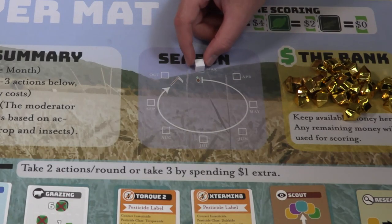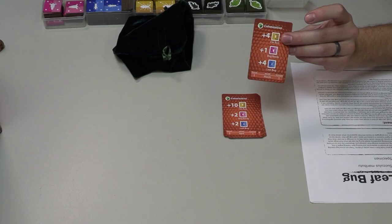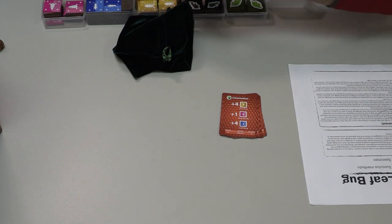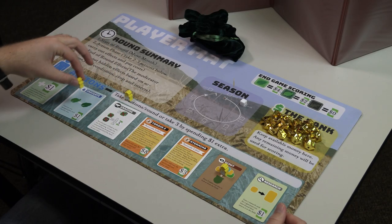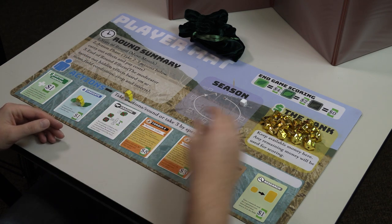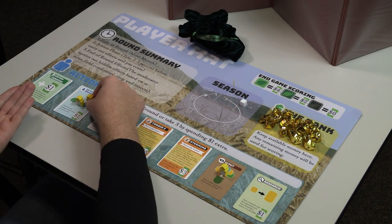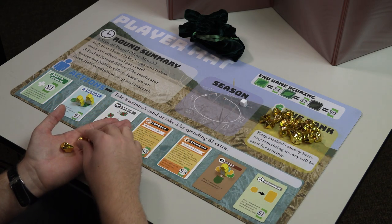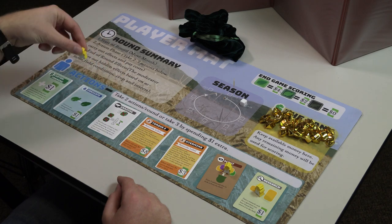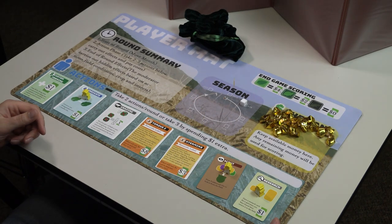Now let's look at how each round or month will work in the game. At the beginning of each month, some insects move into the field. Afterwards, the pest managers are ready to decide how to use their time and money. For each month, players may take two actions of their choice. They can do the same action twice if they like. Some actions may have a cost associated with them as indicated in the bottom right corner of the card. Pest managers can also take an additional third action each month, but this requires hiring out extra labor and costs $1 extra to use beyond the normal cost of an action.